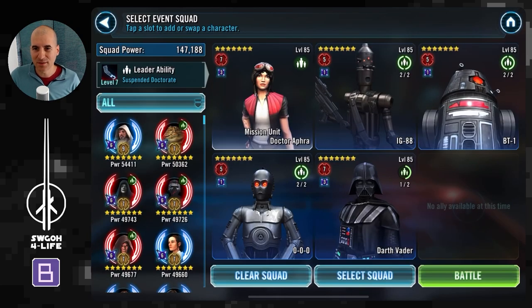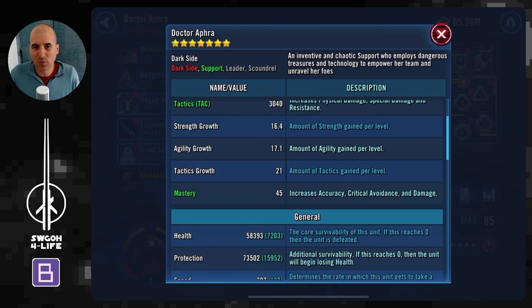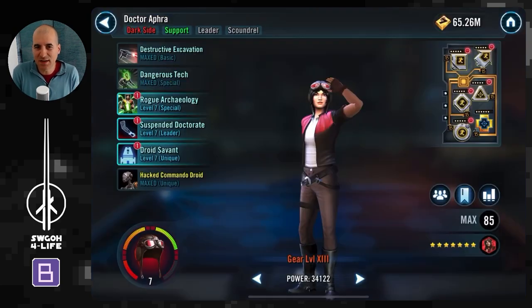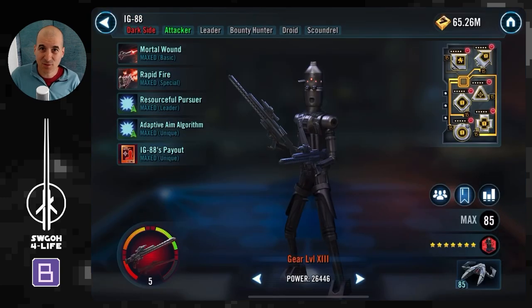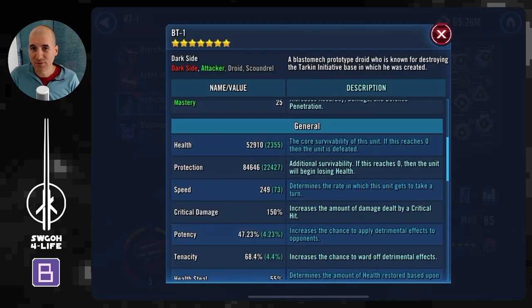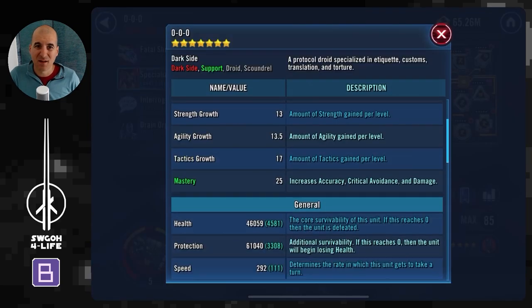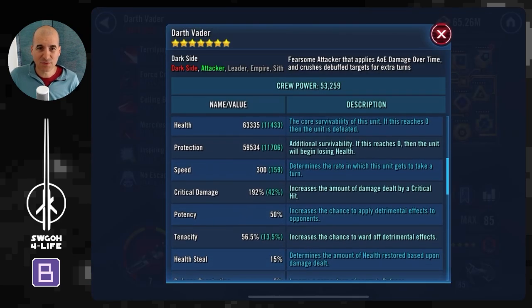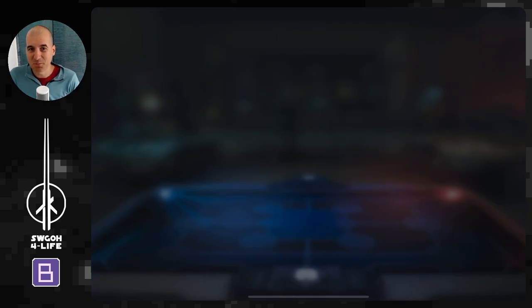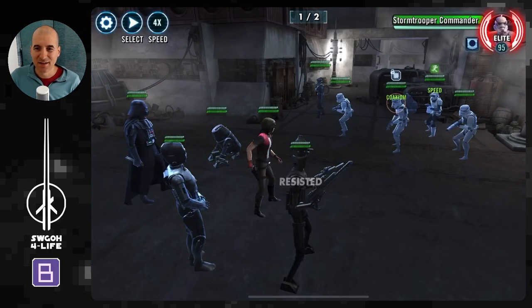Let's kick off with Corellia sector 1. I'm using Aphra here — just showing you the mods, I didn't remod for these missions, just random mods, nothing too crazy, so there's definitely room for improvement. I used BT, Trip, Darth Vader, and then IG — he's a dark side droid. I'm not sure exactly what the best lineup is, but I thought I'd give it a go.